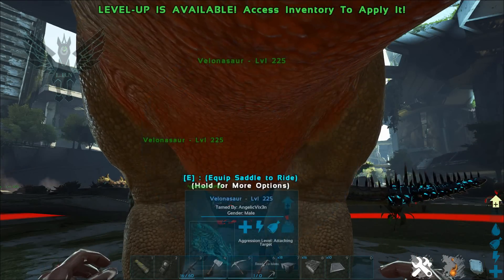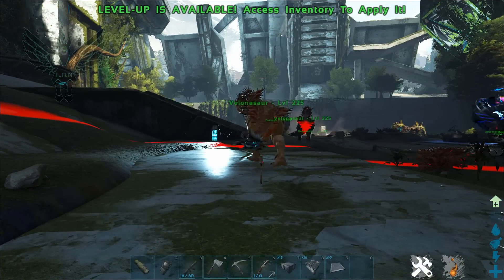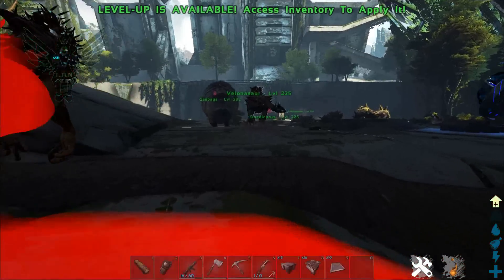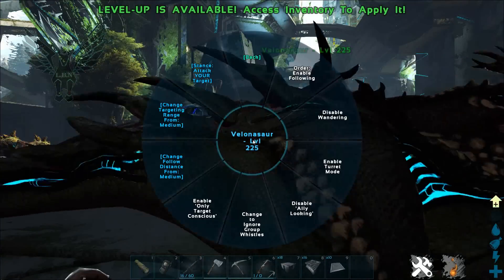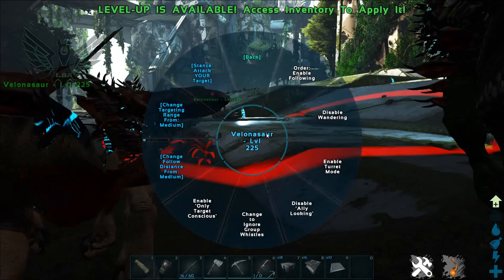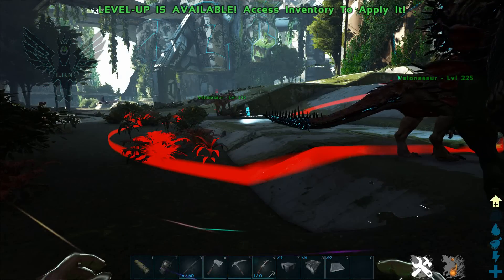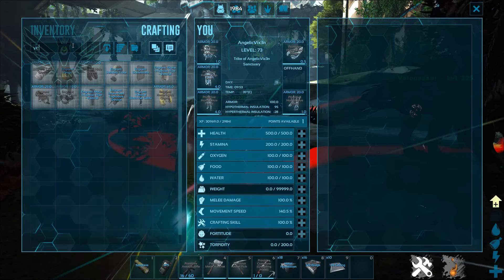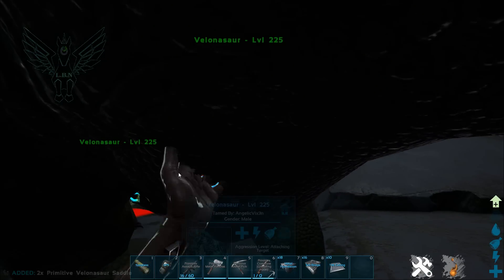These two right here do not have the lock icon — I didn't put a saddle on them and they're just wandering aimlessly because they're not locked. This is something you always need to check: always look for the lock icon because that is going to make or break you when it comes to your creatures, especially the small ones that start going crazy.